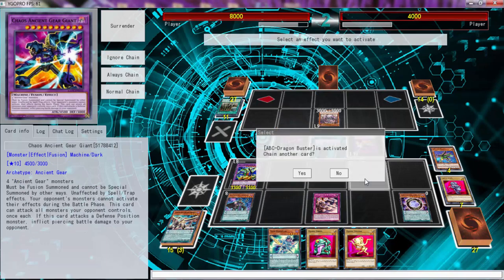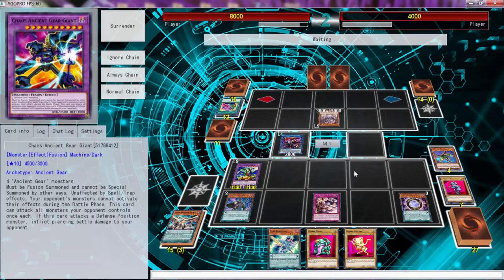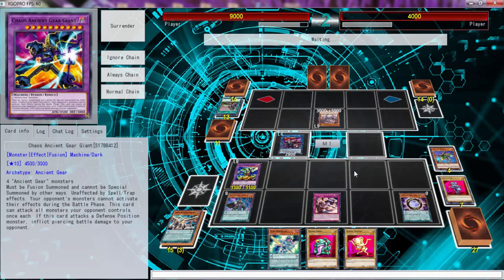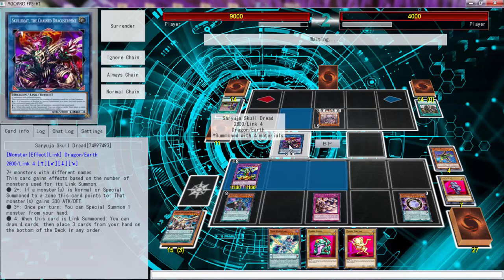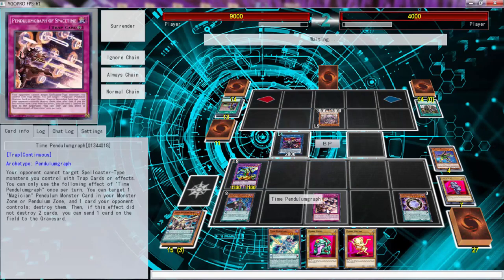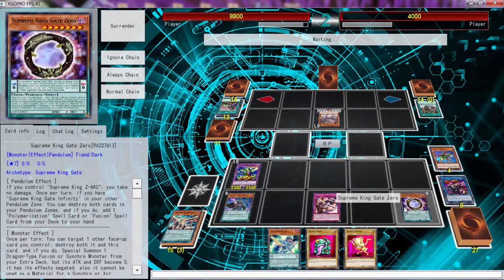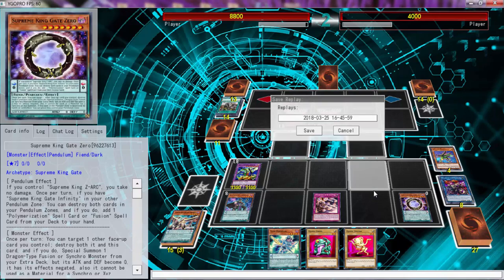We're going to banish this, and that's going to be the end of that. Now there's a Card of Demise which doesn't matter. He's just not going to be able to win — this game is completely over. Gear Town is fine, you can't set — he should pop the zero scale if he knows what he's doing. He pops Gear Town, which still isn't going to get you too far.